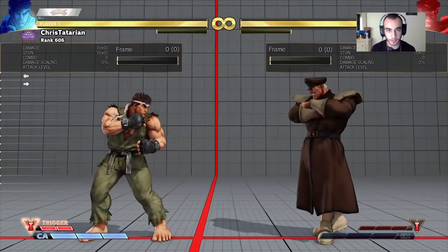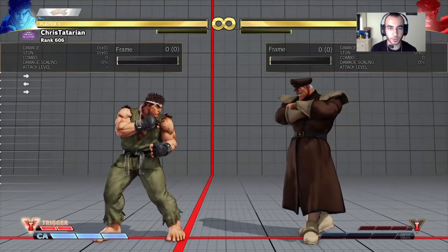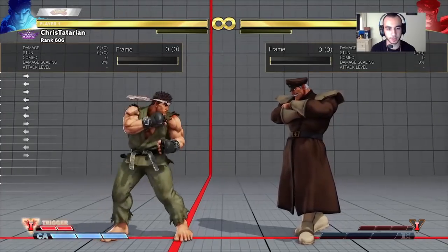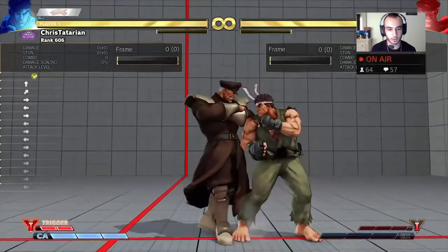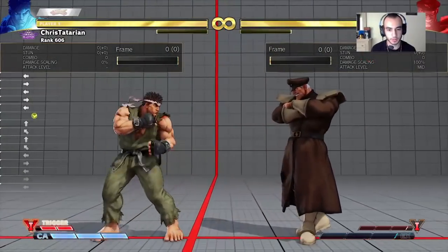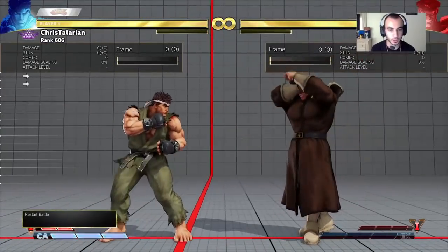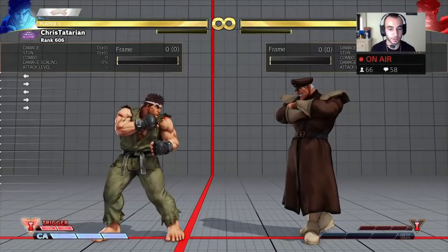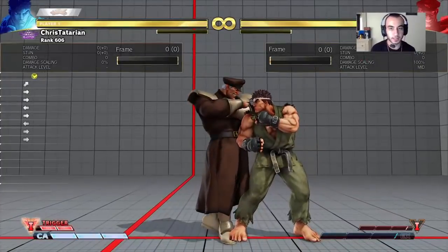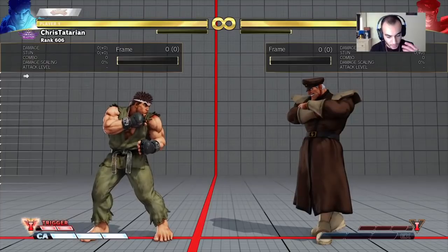I like the cross-up jump a lot because I use a rushdown character. Whenever I do jump, it's going to be in that ambiguous range to get that ambiguous jump in — because you can choose the button and it might not cross up. Ken has a very strong jumping fierce, so I could jump from right here and still land on the same side, but if I press medium kick I could get the cross-up.